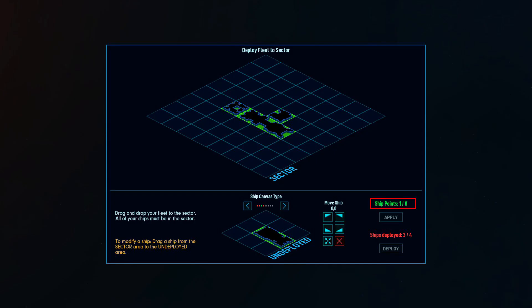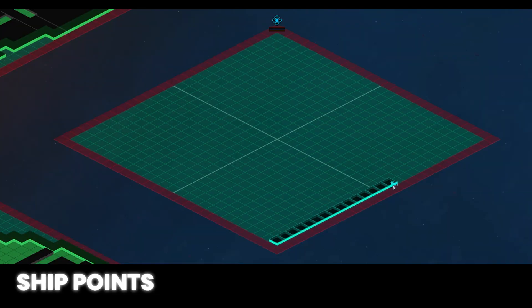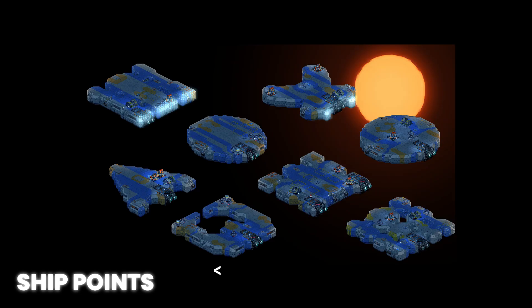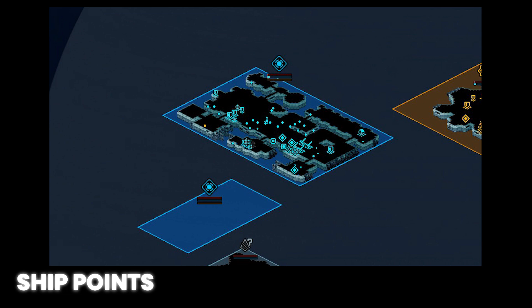First, we need to cover the concept of ship points. Your fleet is allotted a maximum of 8 ship points and each tile takes up one ship point. A tile in this case is a 26x26 grid, but on the macro level we'll call this a 1x1 canvas. That means you could have a fleet consisting of 8 1x1 ships, a fleet with a 2x3 ship and a 1x2 ship, or any number of other combinations that add up to 8.